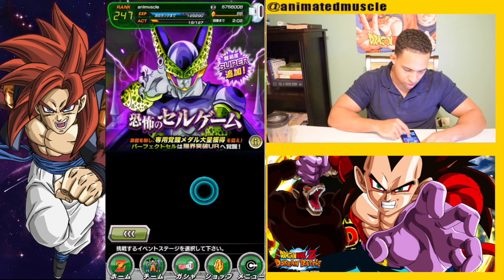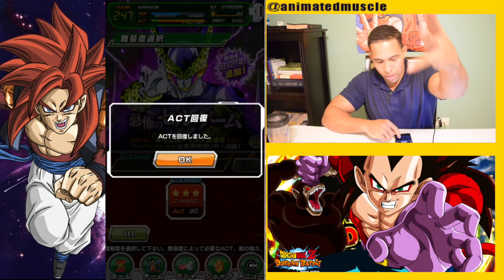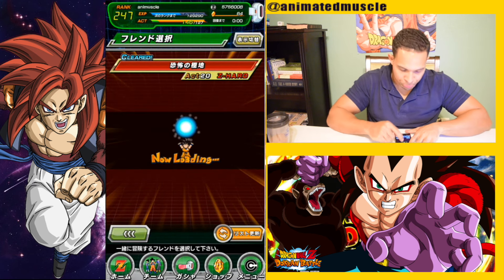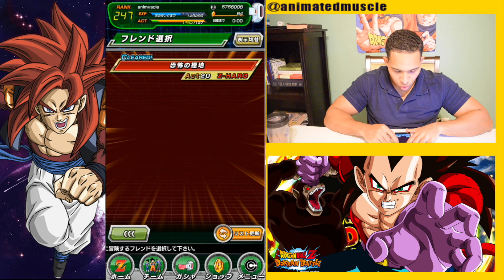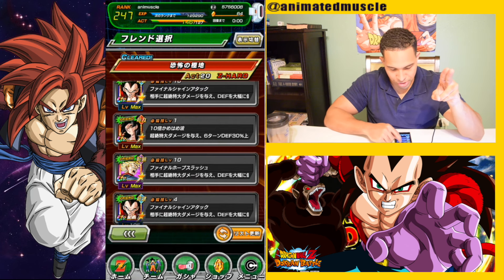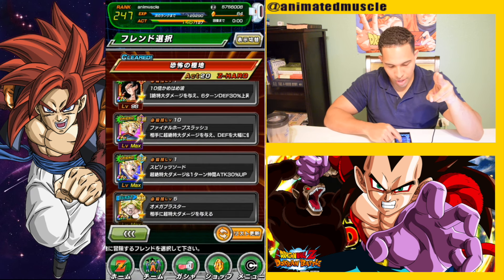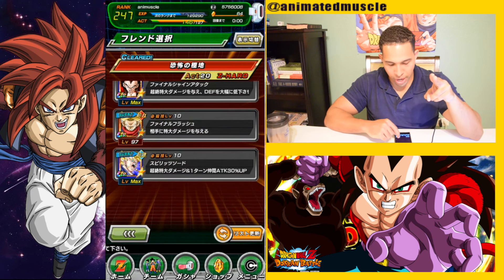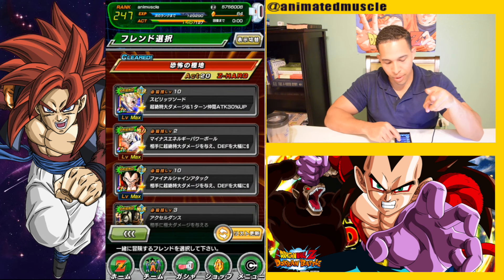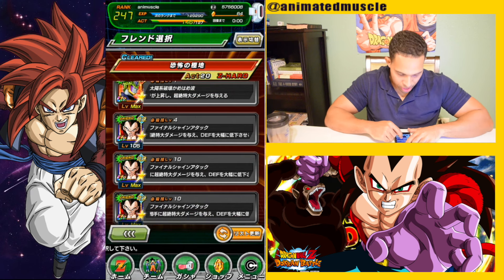I'm not really trying to challenge myself, I just want to do something real quick. How to waste a Dragonstone right there, but nonetheless it is for the purpose of the video. Now, we're going to do two things in this video: we're going to do a double Super Saiyan 4 Goku lead and see what kind of damage he gets that way. Then we're going to nuke an event with the Super Saiyan 3 GT strength Goku as a leader to see how much this man can do when he nukes.